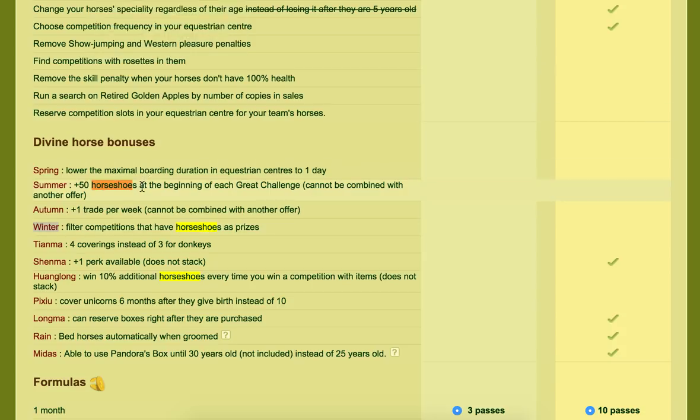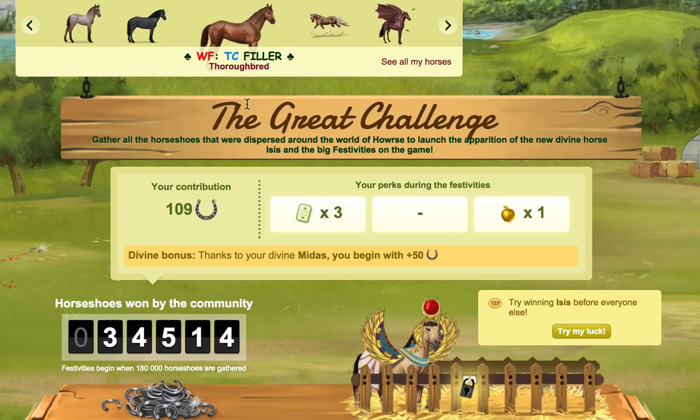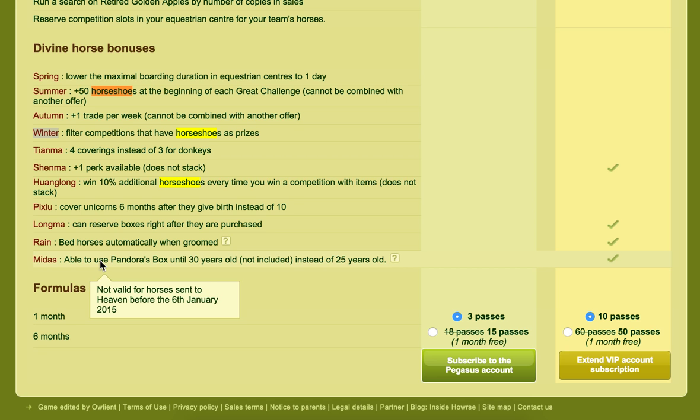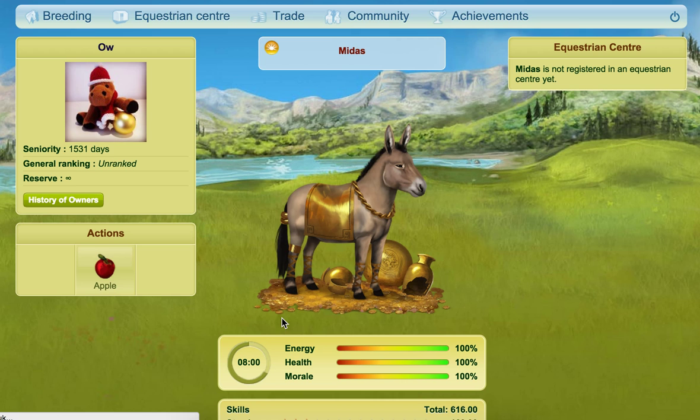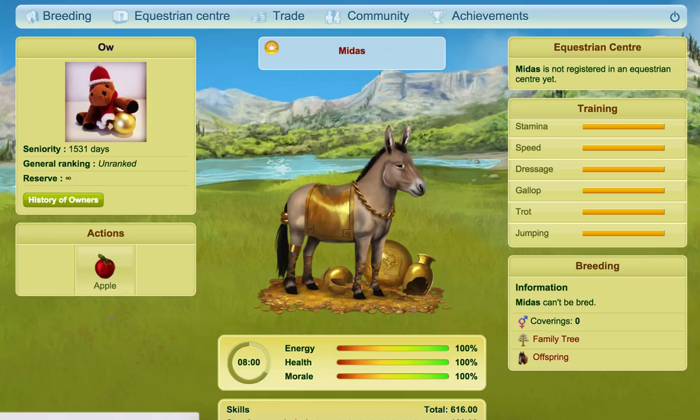Going back to VIP: if you have the summer divine you get plus 50 horseshoes at the beginning of every grid challenge. There's also one that gives you 10% additional horseshoes every time you win a competition with items, though it doesn't stack. Midas is one that gives you plus 50 horseshoes — I do have that one. Some of the newer divines will also give you horseshoes; a lot of the older ones don't, but some of the new ones do.